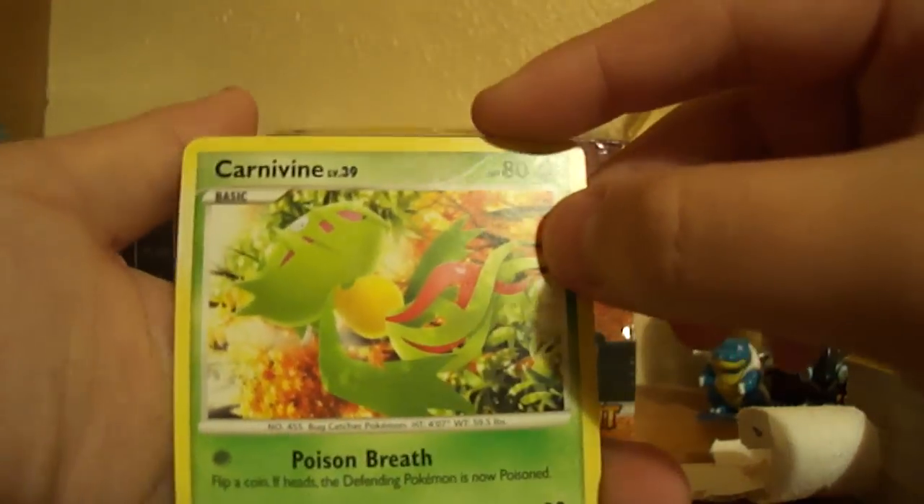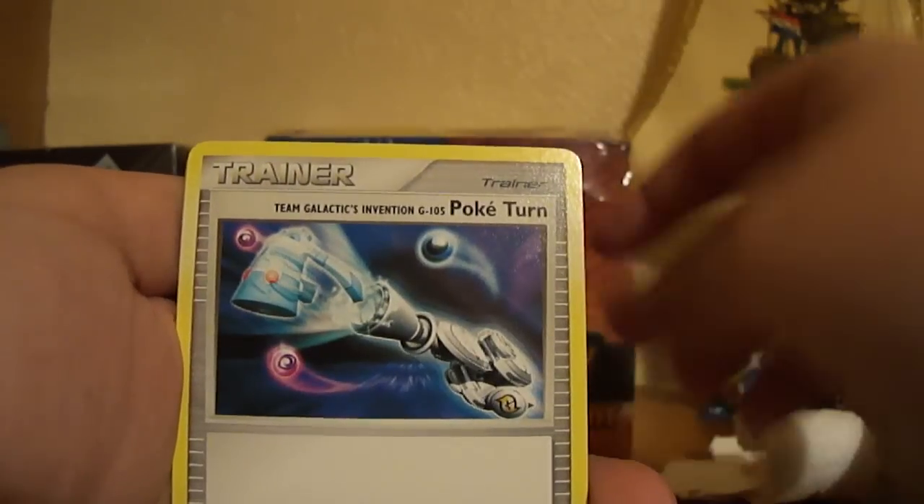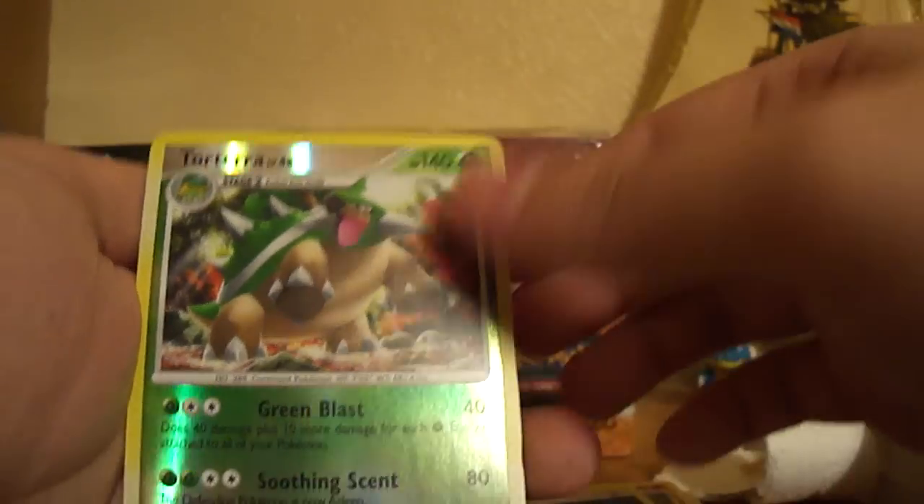I'm opening this one because it's part of the blister. So we've got Carnivine, Cricketot, Poochyena, Chansey, Nosepass. Poké Turn — that's really good. Poké Ball, Rainbow Energy. A Torterra Reverse Rare. And a rare as well — at least I've got two rares right there. That's quite cool.